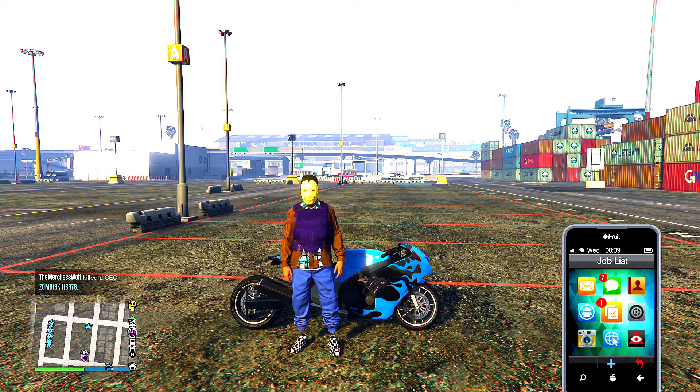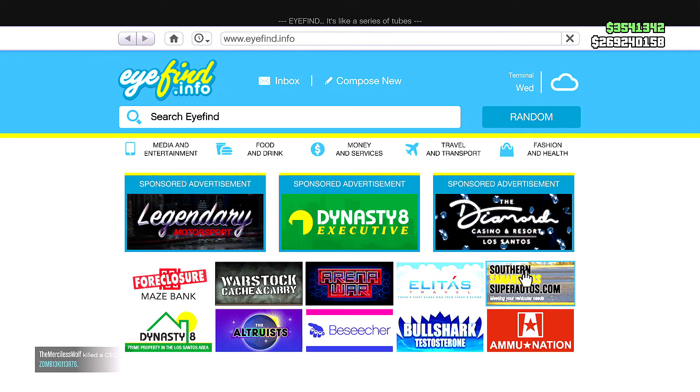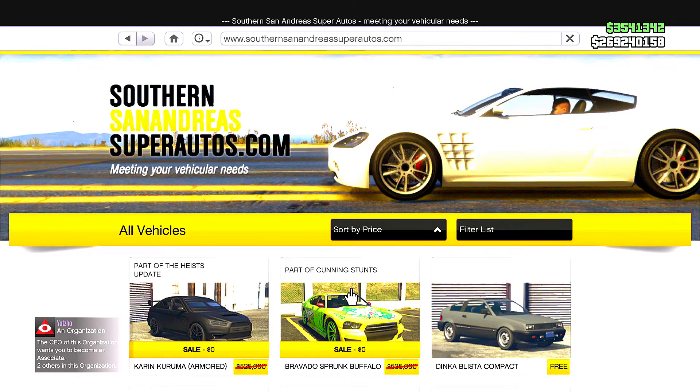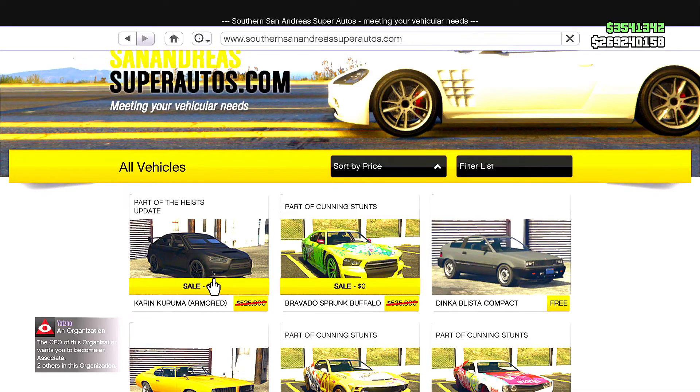What you want to do is log into GTA Online, go to Internet, and you guys want to go over to the San Andreas site right here. Click right here, and once you do that you can see the truck. It says $500,000 — I don't know, I saw it on the side for about $700,000 — but anyways...